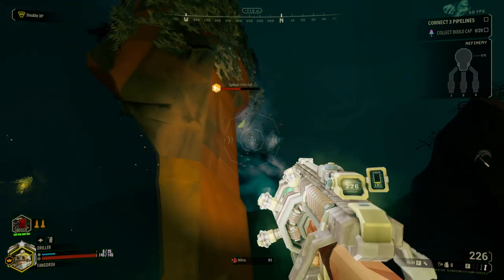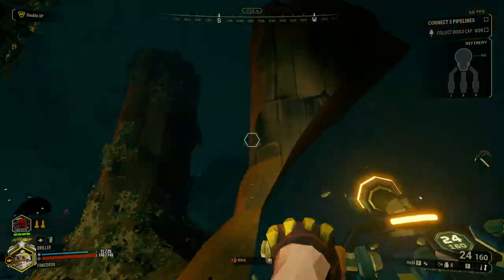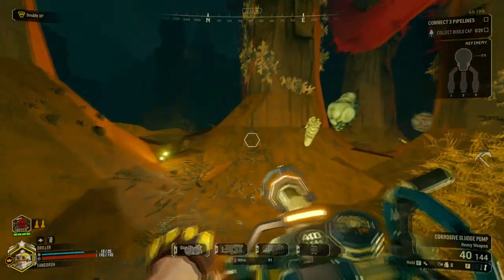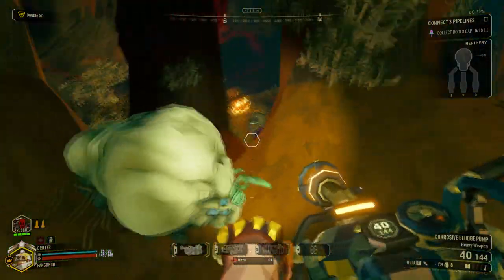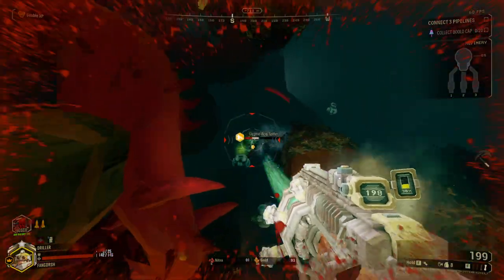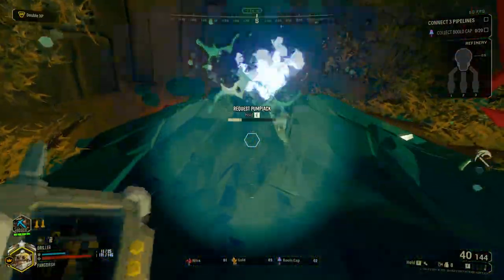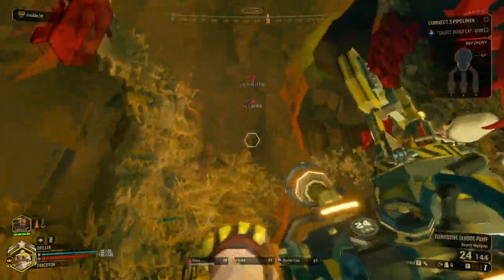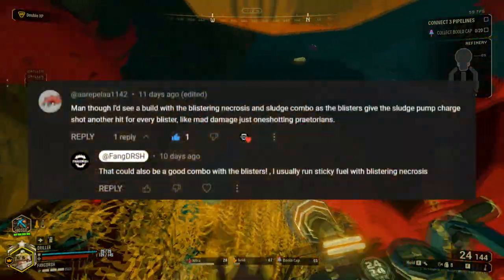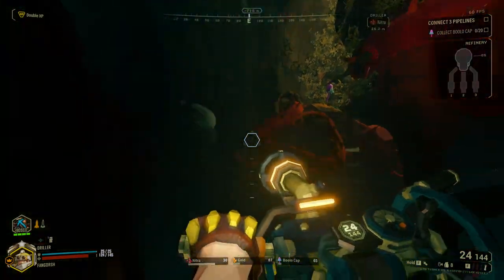Have some blisters. Miko got absolutely wrecked. I am so sorry, mate. Have this blister on your head — there it is. Yeah, Nitra. I didn't really know what overclocks to take with this build. All I know is the guy said the Sludge Pump and Blistering Necrosis. So I did that.